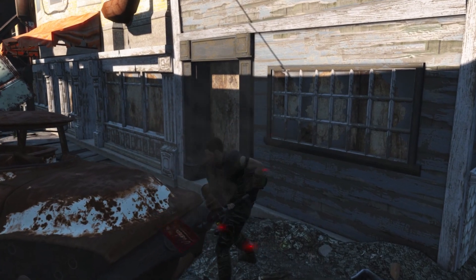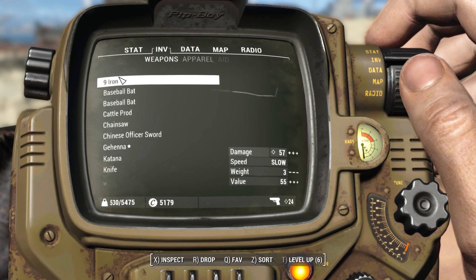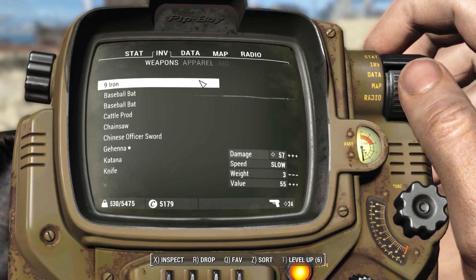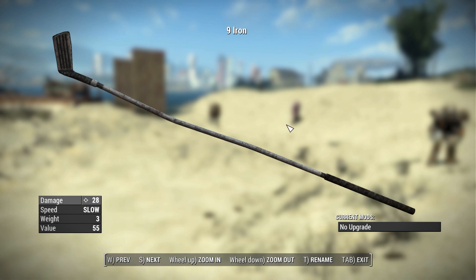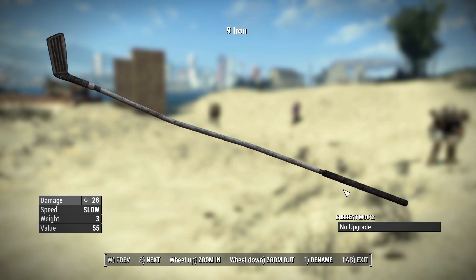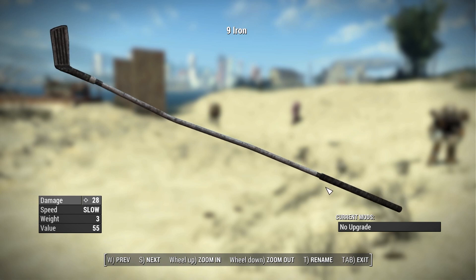Let's talk about every single weapon in this pack. We're going to go through these pretty quickly since there are 11 weapons to cover. I should mention I'm re-recording this section since I did the whole thing with the maxed-out Big Leagues perk, so all the stats were wrong in terms of base stats. Anyway, here's the Nine Iron — one of the most basic weapons in this pack. It's a pretty standard golf club with no upgrades at the weapons workbench, a base damage of 28, and a swing speed of slow.